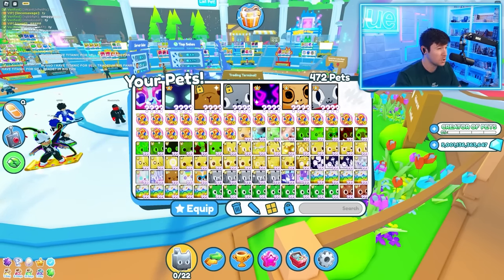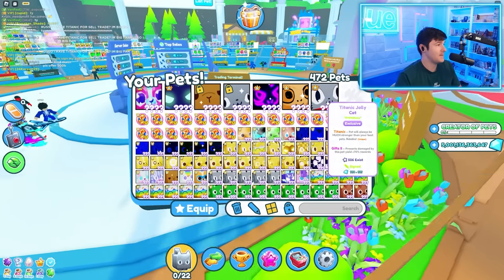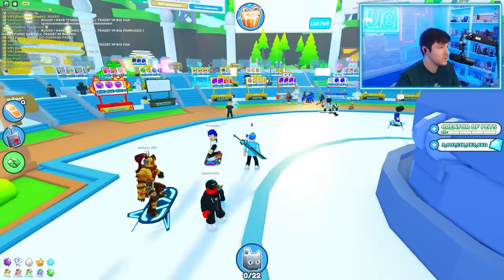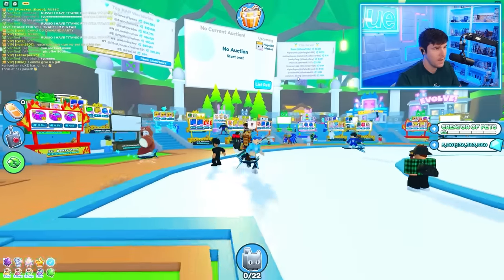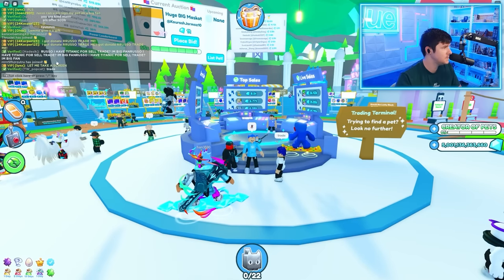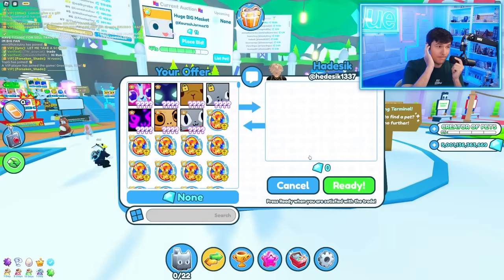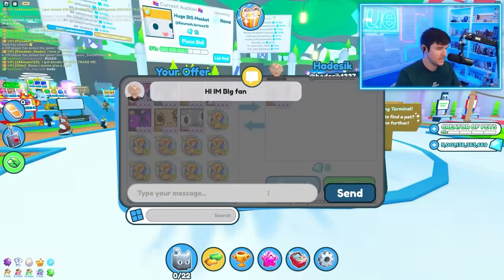We ended up trading one — I had two Jolly Cats and we traded one. Now we have a good amount of Titanics but we need more. Nobody here has another Titanic. We need to get another one. Let's go to another server to search. Someone says they have a Titanic for sale/trade — but it's a monkey. I already have the monkey. I'm going to say hi and leave.